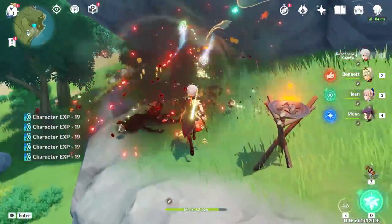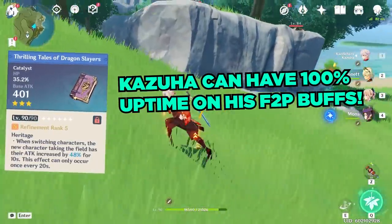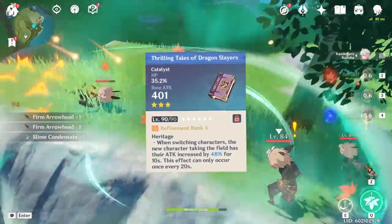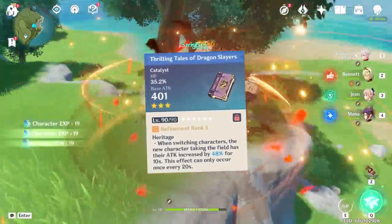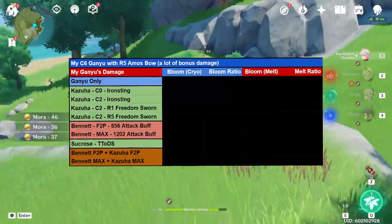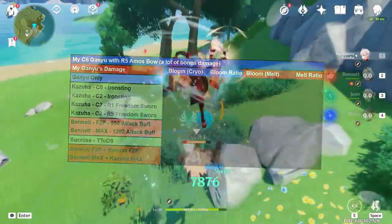One thing that sets Kazuha apart from, let's say, a Thrilling Tales Sucrose, is that he can have 100% uptime on these buffs. The Thrilling Tales suffers from having a 10 second duration with a 20 second cooldown, as well as much more restrictive rotations. Let's now take a look at this more comprehensive chart of how much my Kazuha buffs my Ganyu's bloom damage.